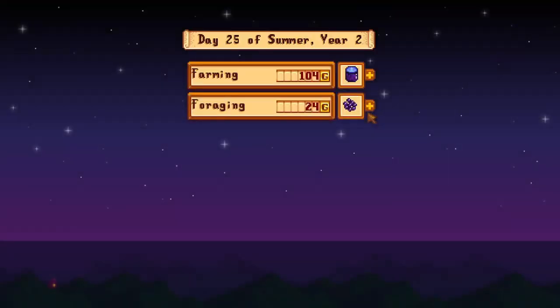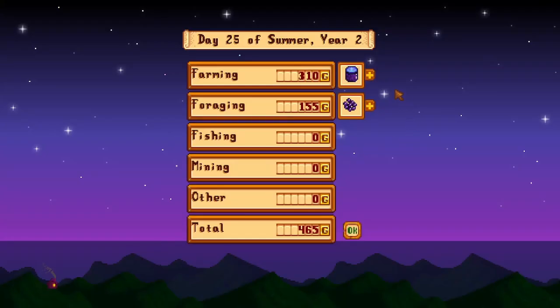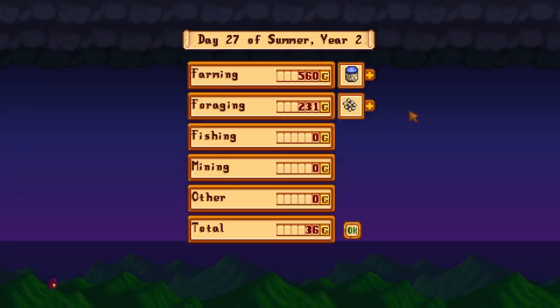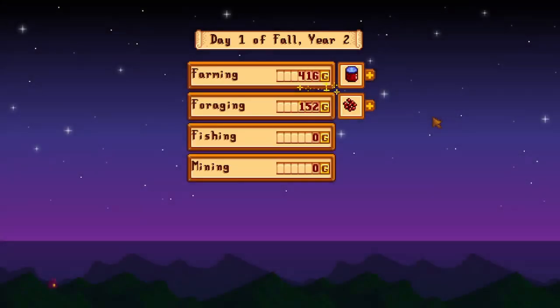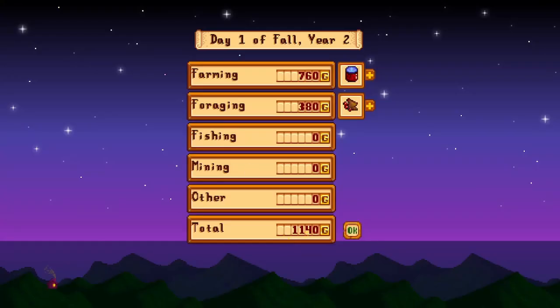Here are the top five fish to consider for roe. Super cucumber roe sells for 155 gold and aged roe for 310 gold. Stonefish roe sells for 180 gold and aged roe for 360 gold. Blobfish roe sells for 280 gold and aged roe for 560 gold. Ice pip roe also sells for 280 gold and aged roe for 560 gold. The best fish is lava eel, whose roe sells for 380 gold and aged roe sells for 760 gold.